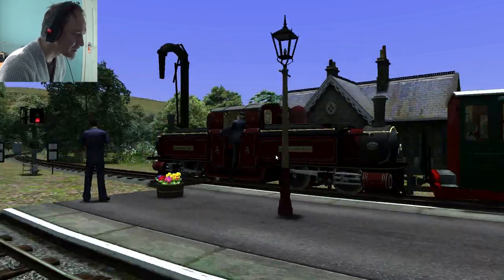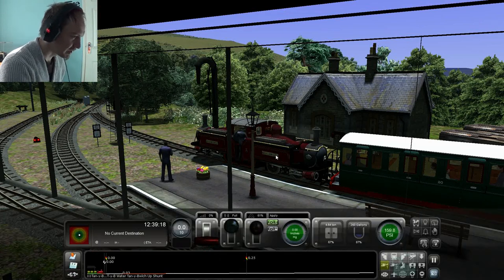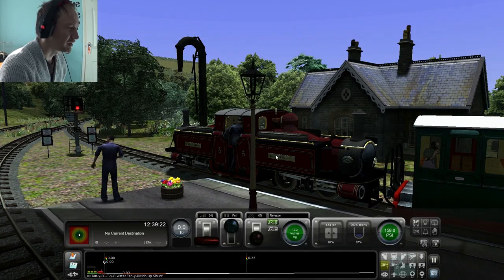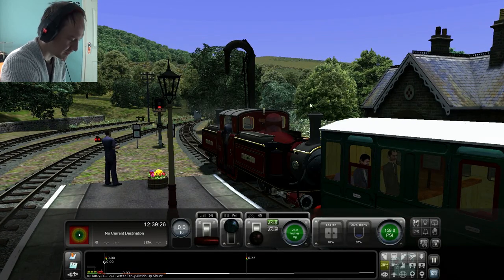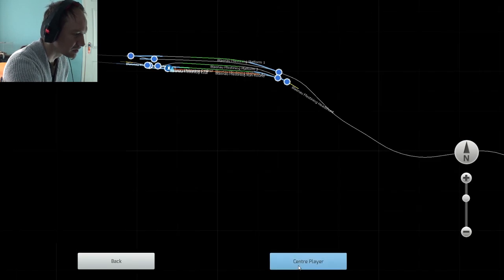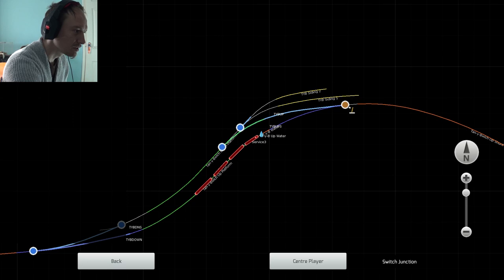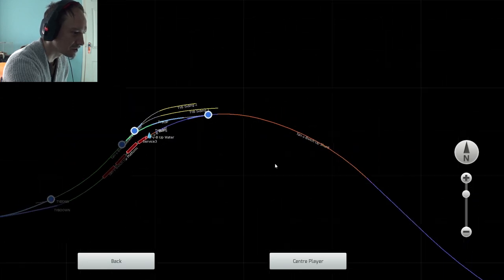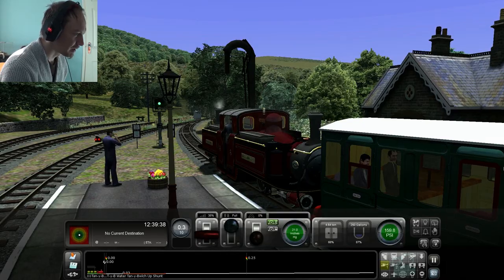We're driving Merddin Emrys. We are ready to move, once I've taken the brakes off. Well, danger denied — is the route not set up properly or something? The route is definitely not set up properly. That should change the colour of the light. It does! OK, then away we go.